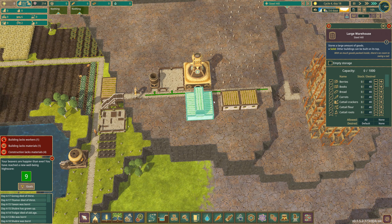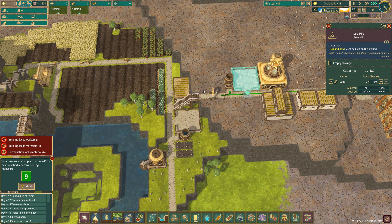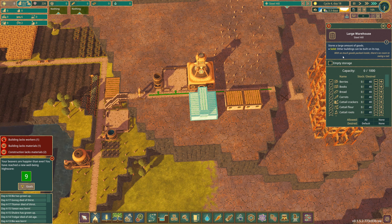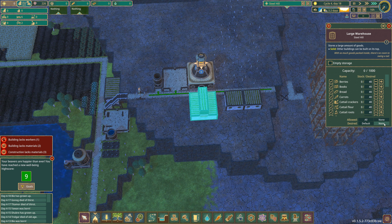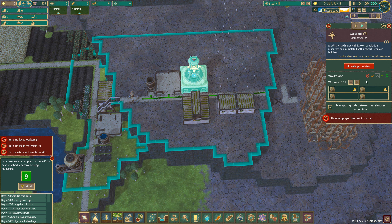If you desire these things will you now get them? I don't know — it doesn't seem like it. There's no food coming here. Can you set this to import — allowed, desired, default? I had none allowed, all allowed. How do I transport between districts?